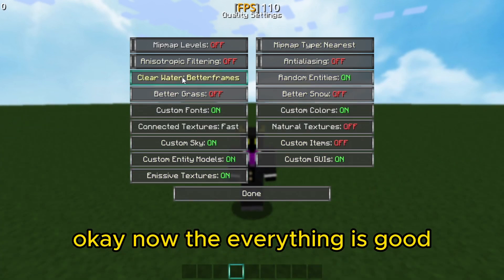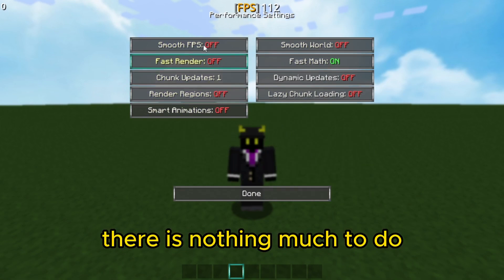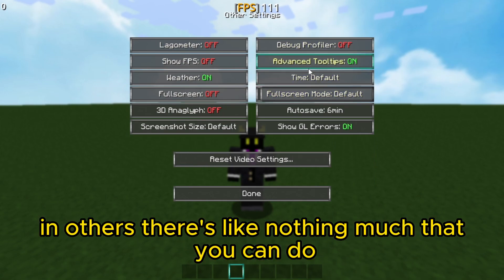Now everything is good. You can go to Performance — in Performance there is nothing much to do, you can just copy these settings that will boost your FPS. Go to Others — in Others there is also nothing much that you can do.